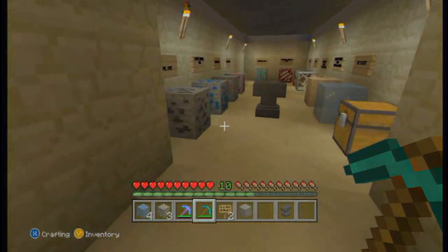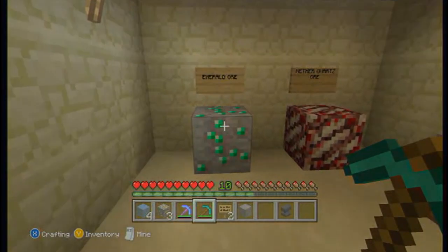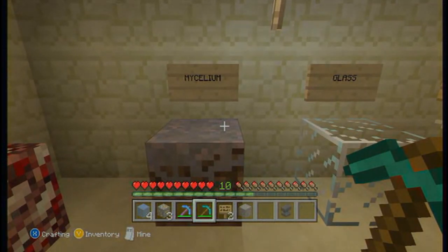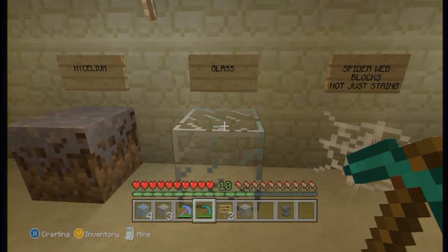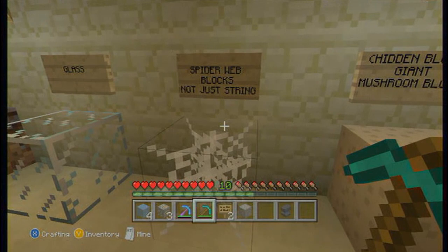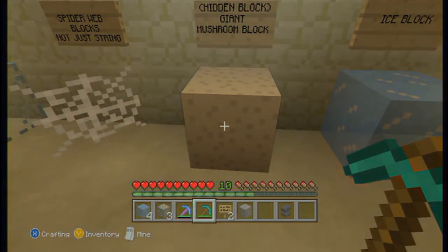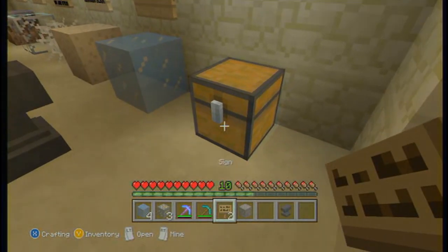These are the blocks that you can get with Silk Touch. You can get Coal Ore, Lapis Ore, Diamond Ore, Redstone Ore, Emerald Ore, Nether Quartz Ore, Mycelium — which is used to grow mushrooms and this is the only way you can get the block — Glass without having to remake it, Spider Web Blocks rather than just string, a hidden block called the Mushroom Block from mushrooms, and Ice Block.